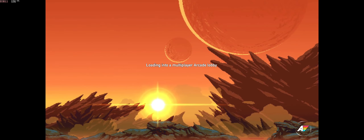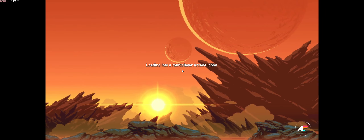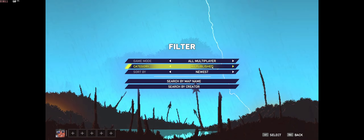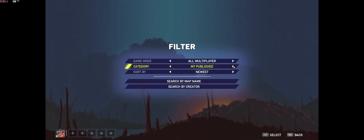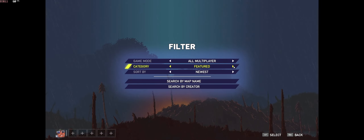Once you have your lobby loaded in, you need another player to launch. But the biggest and most daunting task is trying to figure out what to play — there are so many maps. People are always asking how do I navigate these maps?